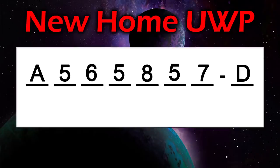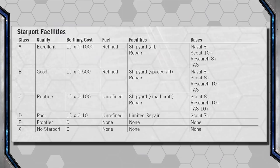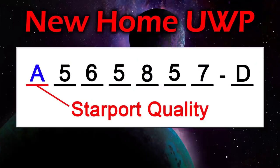Let me walk you through how to read this profile number using New Home as my example. The first digit is for Starport quality — this is the main Starport, because there might be several ports on or around the planet. They can range from spectacular with full repair facilities to a crappy frontier port that's little more than a shack beside a dirt pad. New Home is an A, which means they have the best facilities, capable of repairing any size ship, and has refined fuel available. We'll expand more on starports a little bit later.